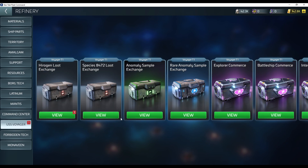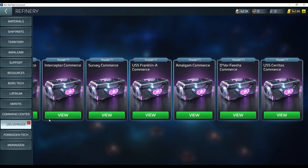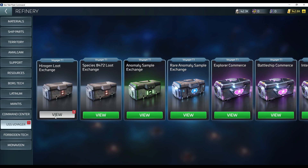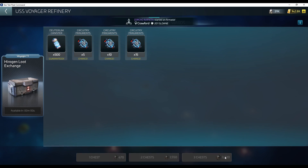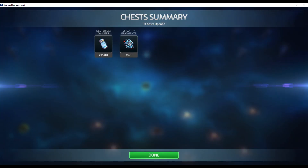Voyager. Claim the Hirogen. Always, always max pull this one, because this is what gives you the blue juice to summon 8472.